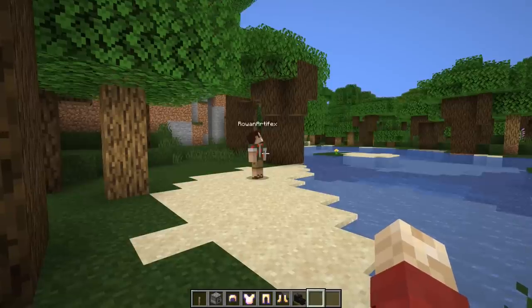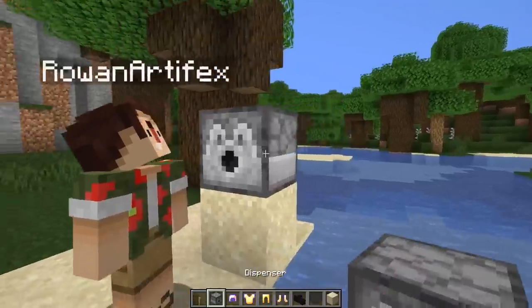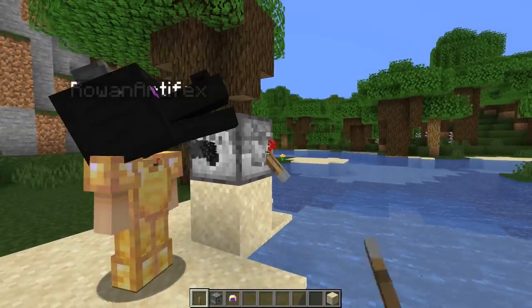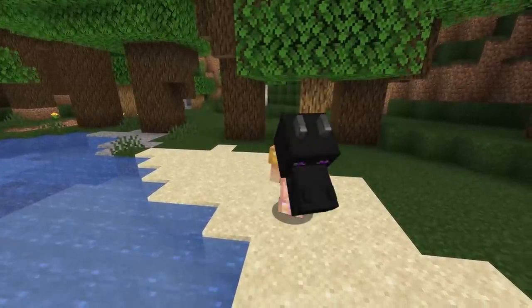Number forty-three: mildly annoying. If your friend is AFK, prepare some curse of binding items and dispense them onto them for maximum annoyance. I recommend gold armor as it is the most bling, and then watch them go 'oh, I can't take them off.'